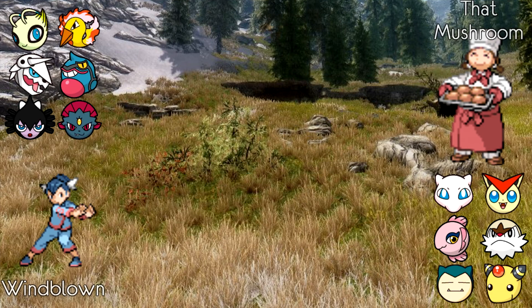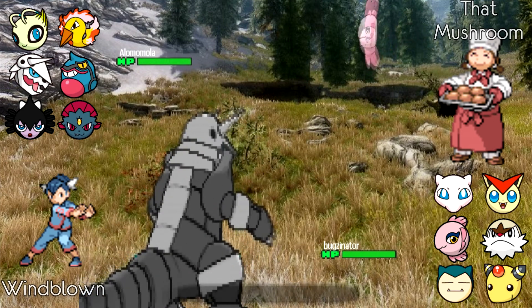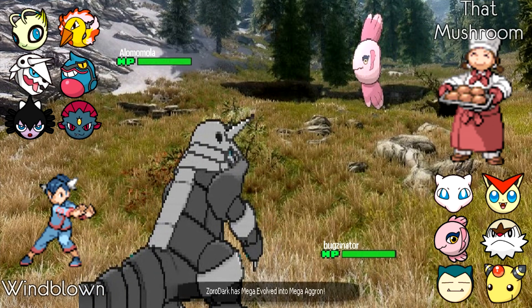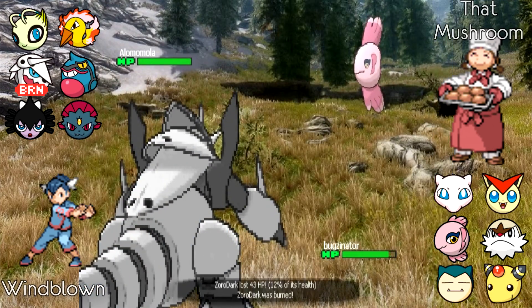Windblown leads Aggron for turn one to get the Mega evolution and Stealth Rocks down. ThatMushroom leads Alomomola — I think leading Alomomola is a fantastic play because he is baiting the Gothitelle in. Alomomola cannot do anything to Windblown's team; it's just setup fodder for a Nasty Plot Celebi and definitely for a Swords Dance Toxicroak. He goes for the Scald and gets the burn while Windblown goes for Stealth Rocks.